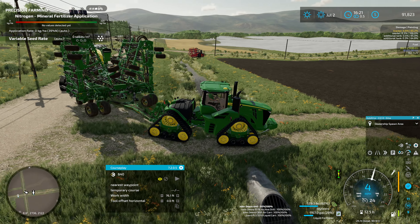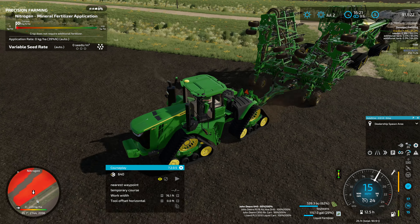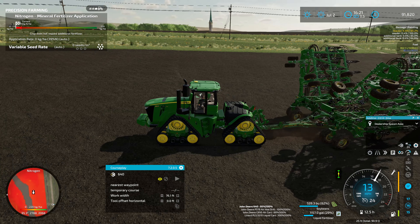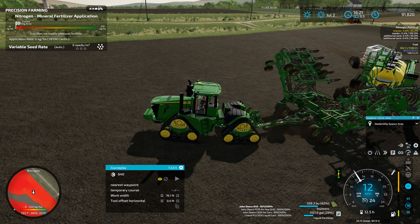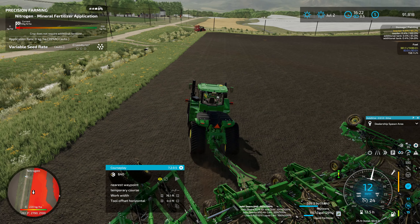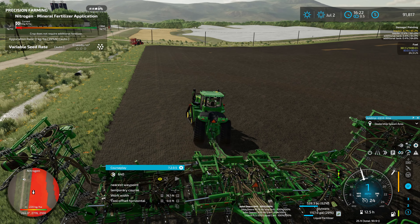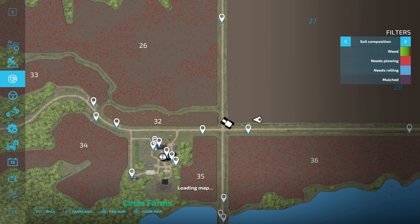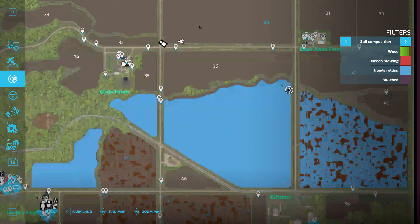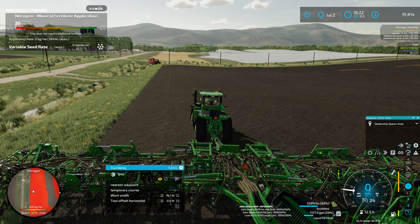I've got the 9RX 640 over here with our big planter set up. I could have used the row crop planter, but I kind of like using this particular planter - though the row crop planter probably would have been a simpler setup because this is quite the planter configuration. Might have to get the tender over here too - I'm not sure if we have enough seed. We're sitting at 62% so we might have enough. Fields 27 and 28 are probably bigger than field 42 though, so we'll see.